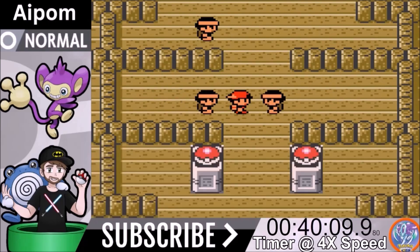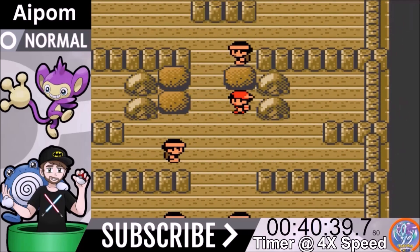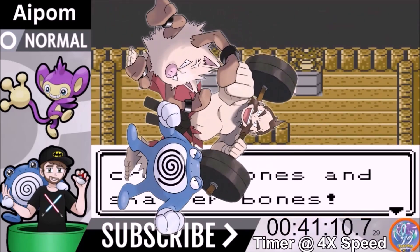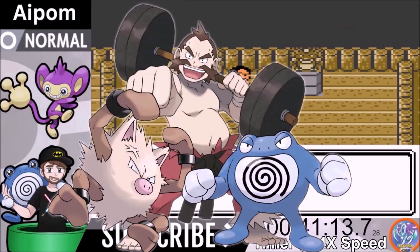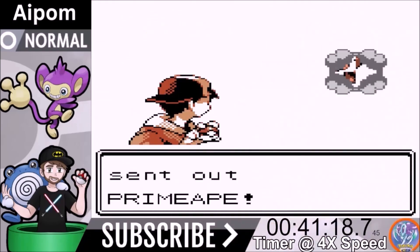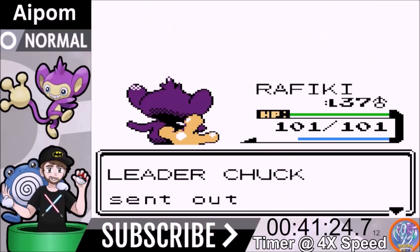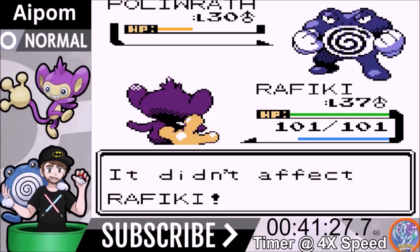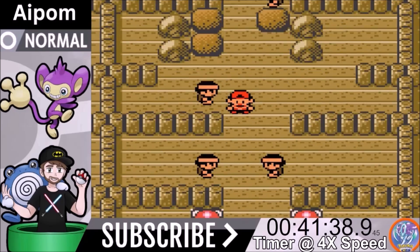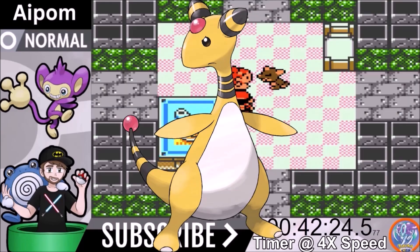Now we face Chuck's gym. Chuck is a fighting type gym leader with just two Pokemon again — Primeape and Poliwrath. Chuck can be a big problem because Dynamic Punch is super effective against us, but we one-shot Primeape with Hidden Power Flying and Poliwrath is a two-shot. Hidden Power Flying is so much more powerful because we picked up the Sharp Beak, which adds a 10% boost, and beating Falkner added another 10% boost to flying type moves.